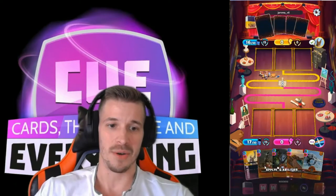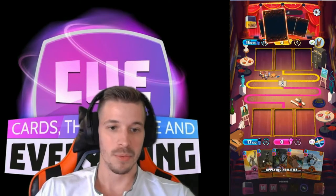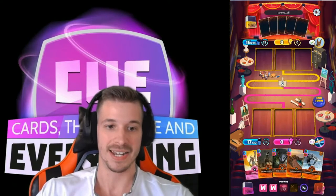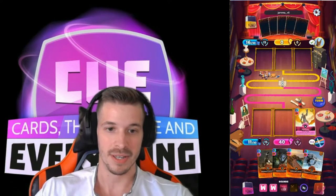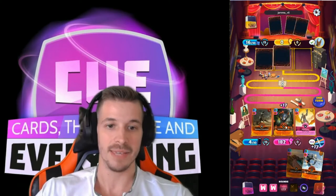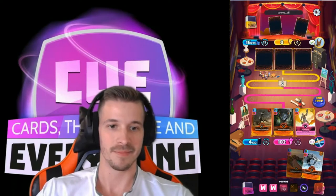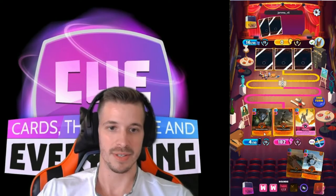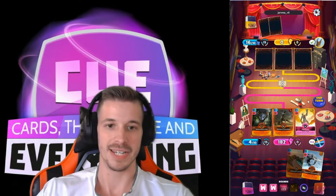We're going to game three now. We're gonna have both our Gigantosaur like I said in our first hand and we're gonna be able to Heimdall Gigantosaur, and then Emu because we can play this next turn. And then we'll receive these two as our last cards in the next round.